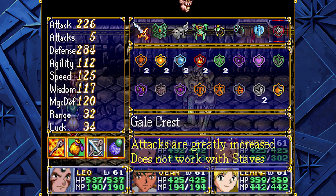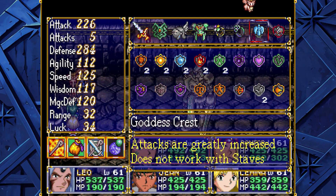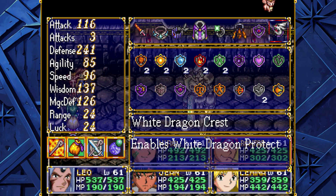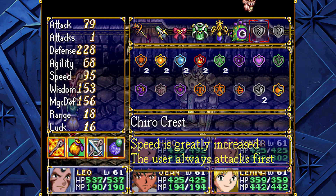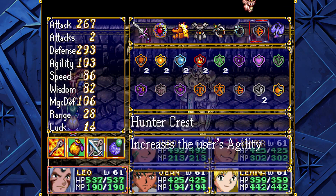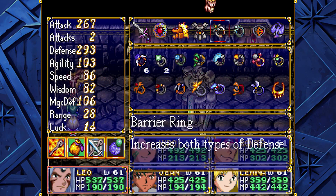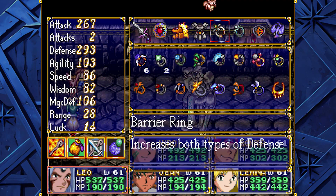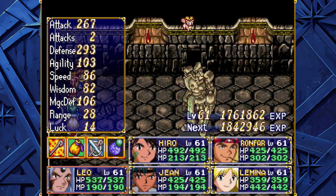For equipment, you definitely want Hero to be doing his attacks as much as possible, though I'm using Triple Sword anyway so it doesn't really matter. For Ronfar or Jean, you definitely need White Dragon Protect on — you really want somebody having that. Other than that, better attack and speed. Make sure your defenses are as high as possible for this because this thing's kind of a big physical attacker. Let's actually get into the battle, shall we?